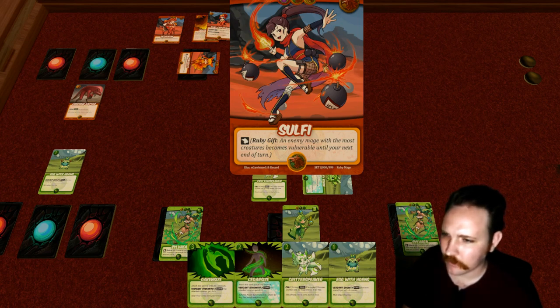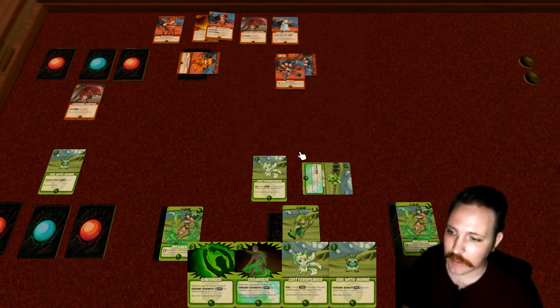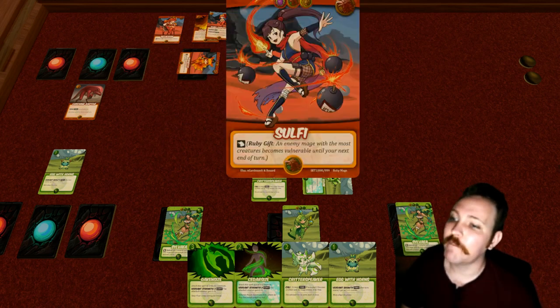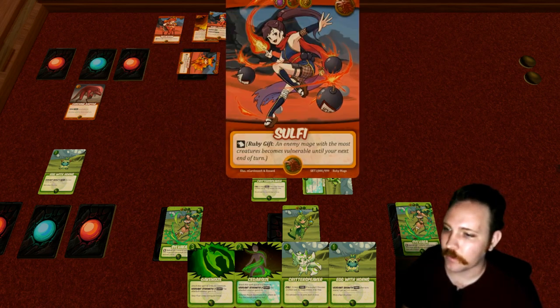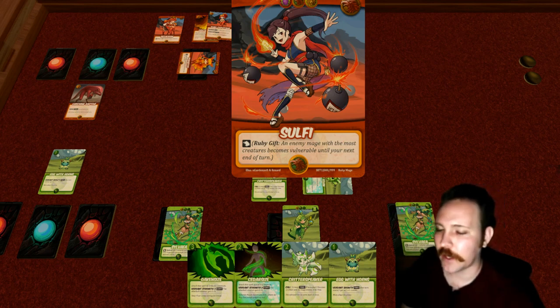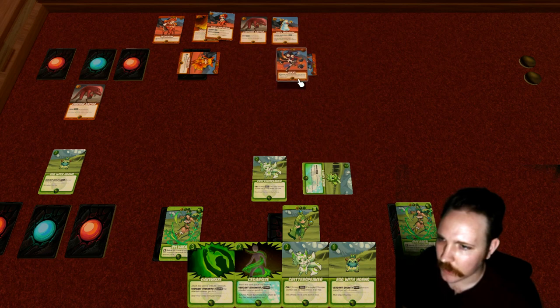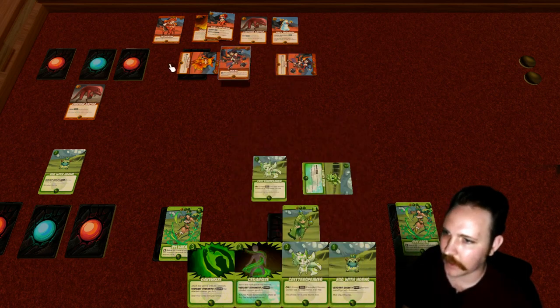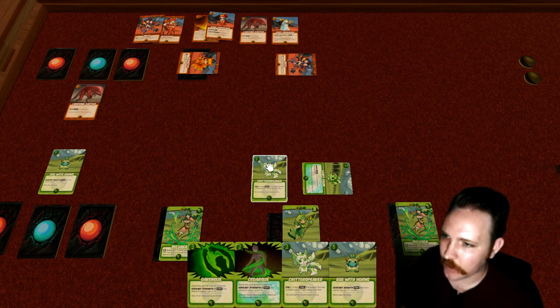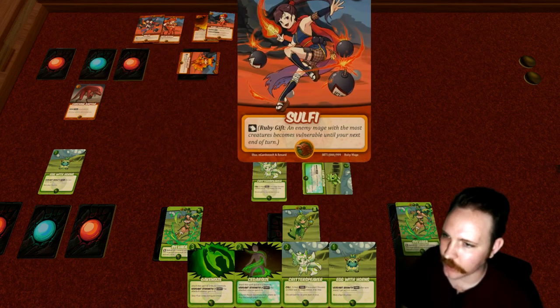Vulnerable basically means what Solfie and Pyrobat are right now — they've got no creatures defending them, which makes them vulnerable. This gift just makes a mage vulnerable regardless. So Groshar will be vulnerable until the Ruby player's next end of turn, meaning it lasts throughout their next turn. This card that was a vigor, because it had a gift, now gets added to the Ruby player's hand — but they're down one vigor, one life point essentially.